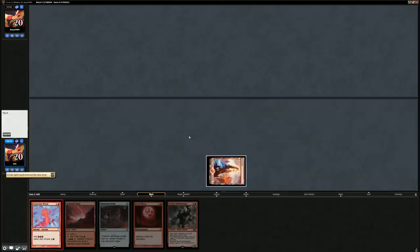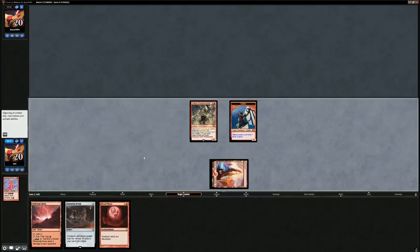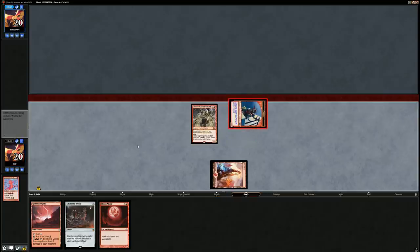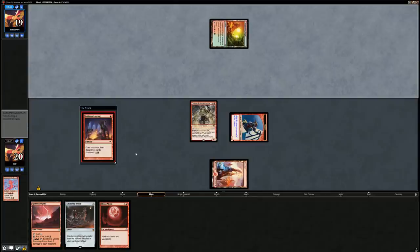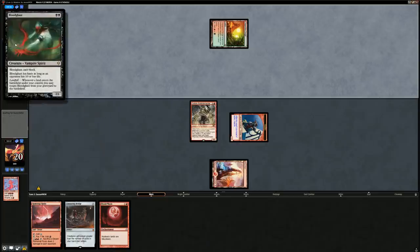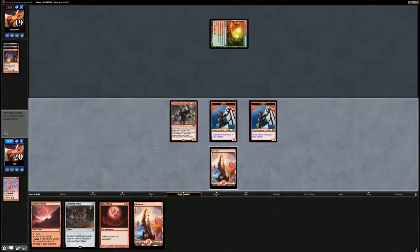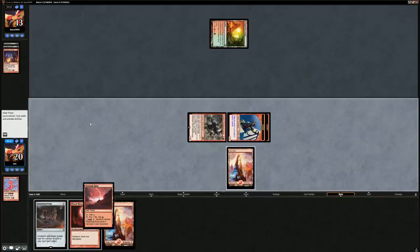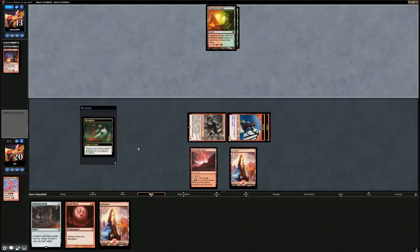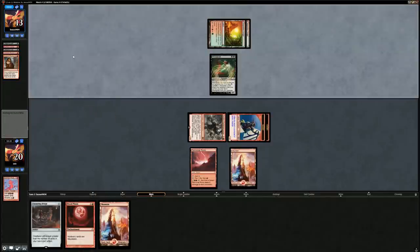Turn one Rabble Master. Opponent is on Faithless Looting discarding Creeping Chill and Bloodghast — no dredger yet, important to note. Rabble Master swings for four total, six damage on turn two — not bad. Opponent returns Bloodghast and casts a Cathartic Reunion discarding another Creeping Chill and a second Reunion — still no dredger, so the opponent's deck isn't functioning according to plan. There's a Grafdigger's Cage — this game is looking good.